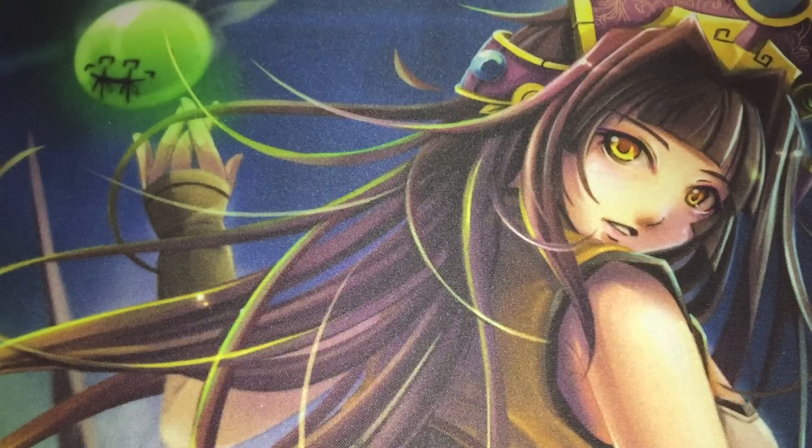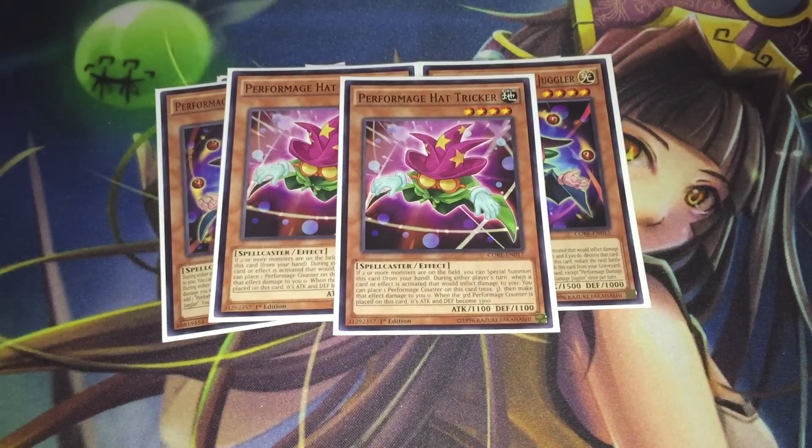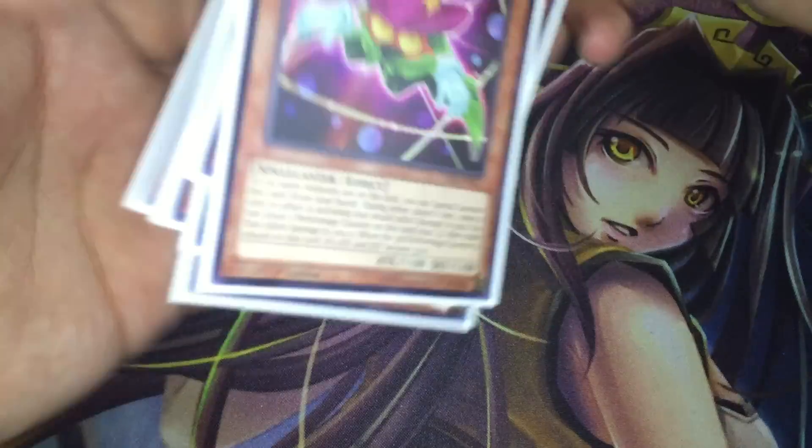Moving on to the Performages, there isn't anything new with this engine. We have the two Trick Clown, the three Damage Juggler, and the two Hat Tricker. Nothing special — it's the pretty standard Performage engine in any given Shaddoll lineup.